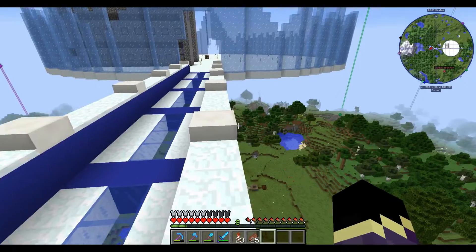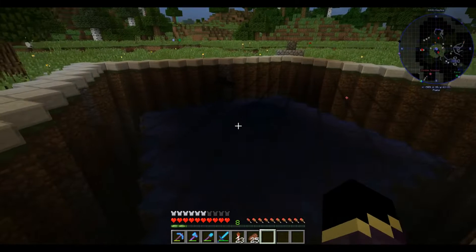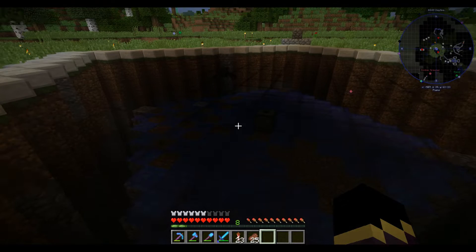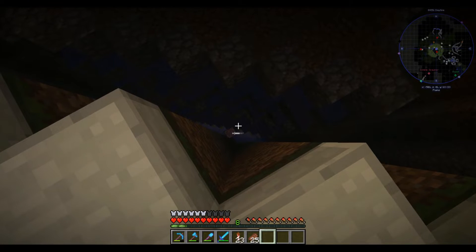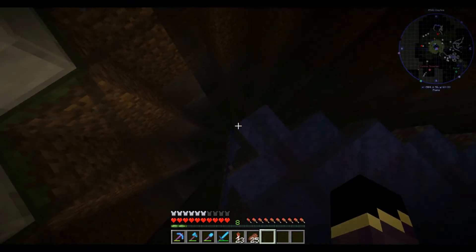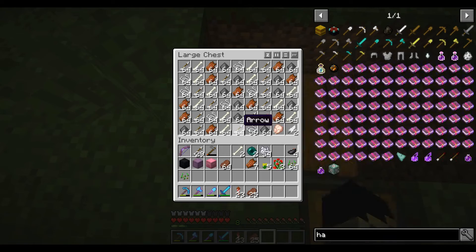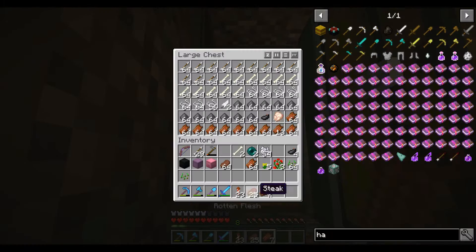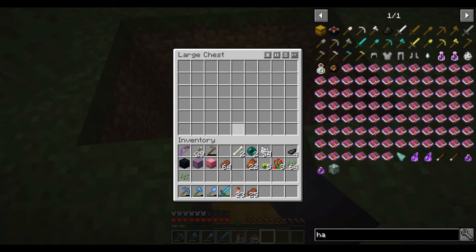There are a couple mobs in there too. The last big thing is this mob farm right here — we can't really go down, but you can see the water turning on and off. It is a huge mob farm that goes all the way down, and it's pretty intense. There's a lot of mobs and it does cause a lot of lag. There's a mine cart that picks everything up and some lava blocks. I've already emptied this thing three or four full chests worth of stuff — it's pretty insane.